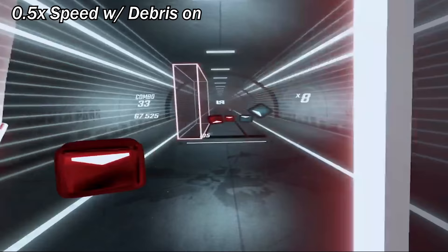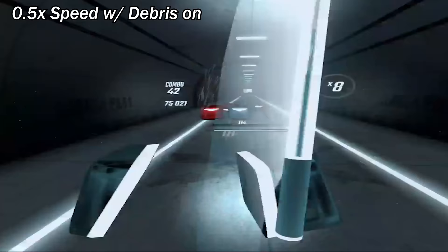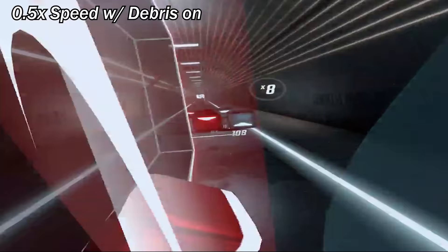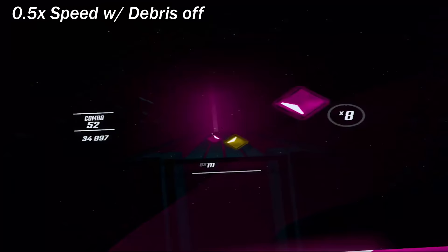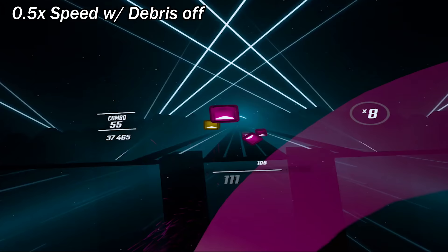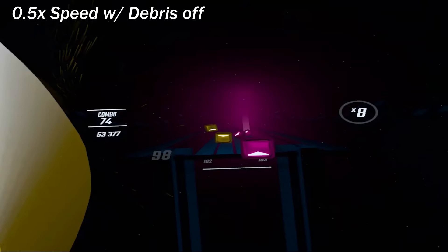Tip two: turn the debris off. Debris are the leftover pieces of the sliced blocks you've just chopped, and this can become very messy when you're hitting more notes at a faster pace. You'll want to focus on what notes are coming next, and debris flying everywhere in front of your face will obscure your view. So in the game options, turn off the debris to give yourself a clear view of the runway in those harder difficulties.